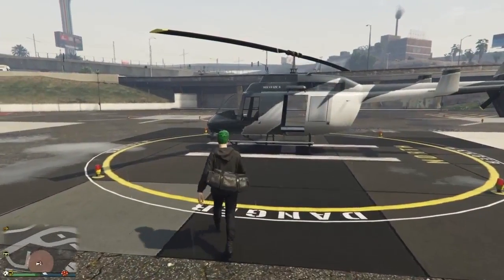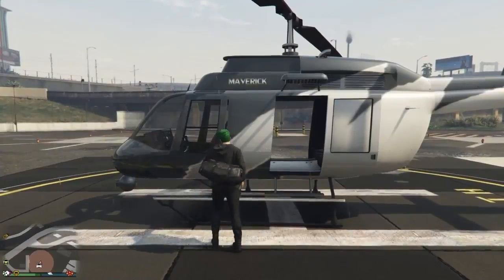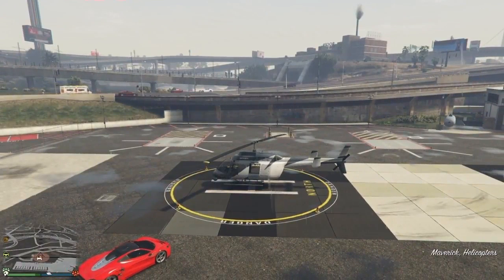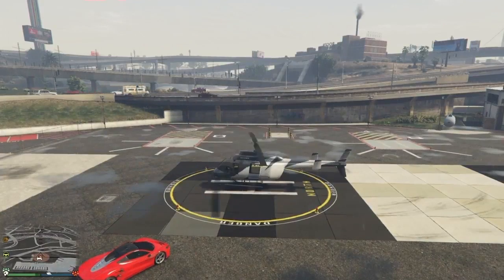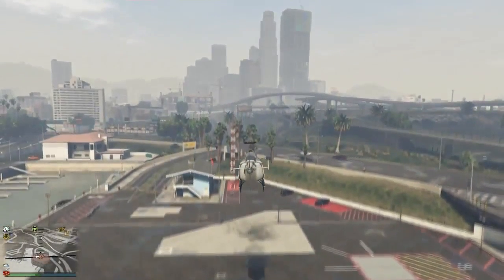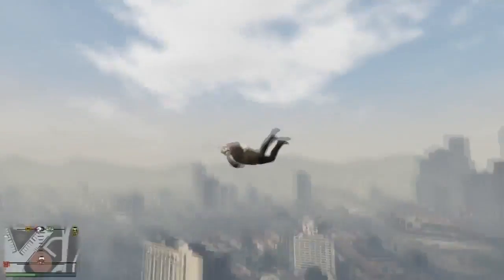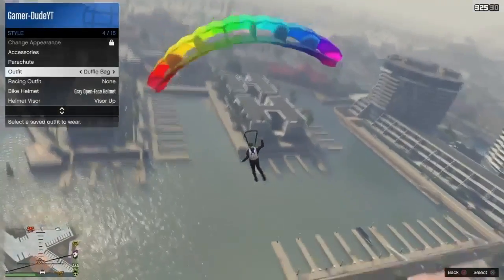Alright guys, so this next part you will need to have a Duffel Bag saved on any Outfit. Put on that Outfit with the Duffel Bag, then go inside any Helicopter and fly up really high until you can jump out and deploy your Parachute just in time before you hit the ground. As you can see, I'm flying up into the sky, jumping out, and instantly pulling my Parachute. Once I've pulled my Parachute and I'm gliding to the ground, I'll open my Interaction Menu, go into Style, go down to Outfits, and hover over my Modded Outfit.